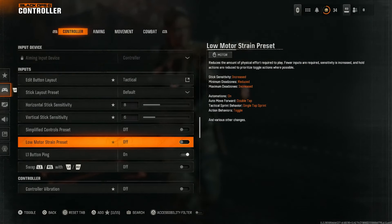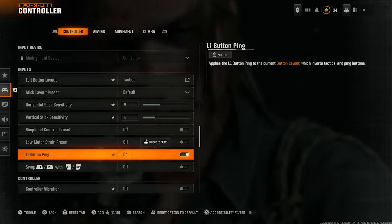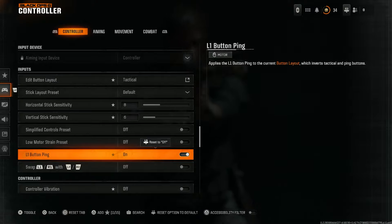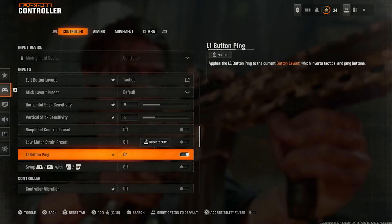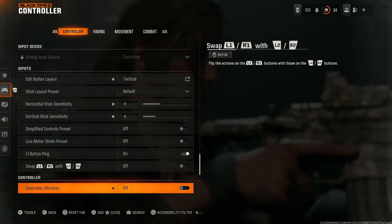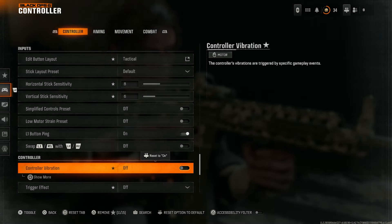Do not enable the simplified control presets or the low motor strain presets — you're not going to need them. If you want to change to the L1 ping button for Warzone or something like Search and Destroy, then I highly suggest you enable it. If not, the custom preset will allow you to do a lot more. Controller vibration — you need to disable it.